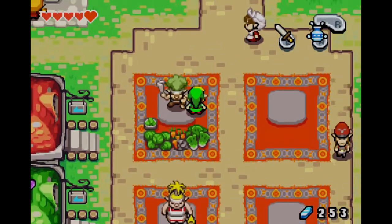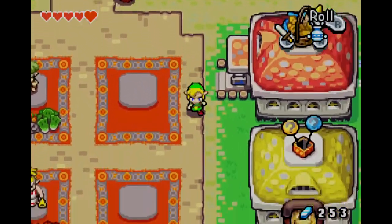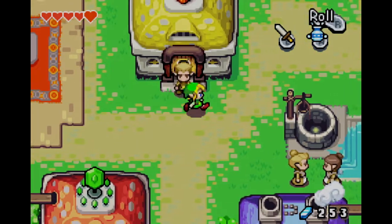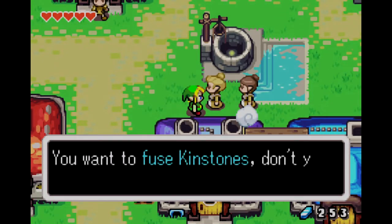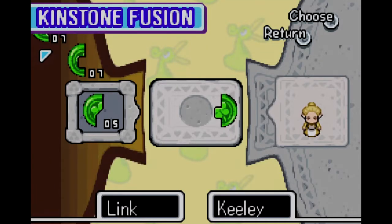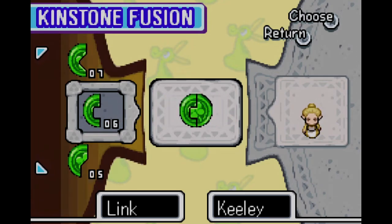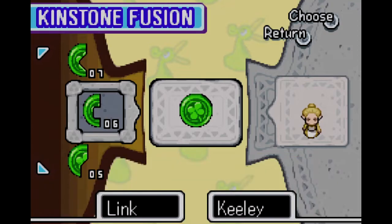The big thing about going and doing fusions is some people will have strictly defined fusions they will always have no matter what, because you always have access to them. But the other ones can be kind of random. You kind of have to go rub your face on everybody to see if they have a thought bubble and they wanna fuse Kinstones. You can see me flipping back and forth between the Kinstones — that's really the D-pad there, kind of skipping where I wanna stop.